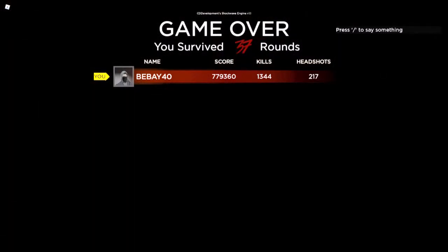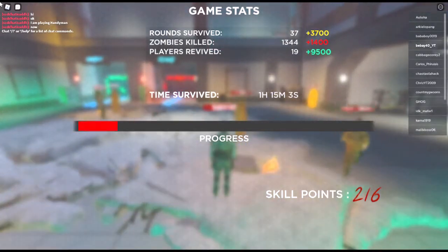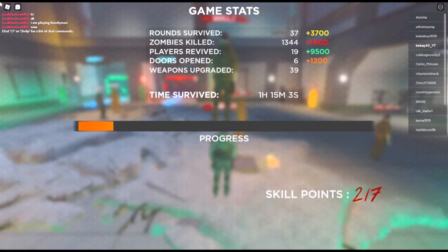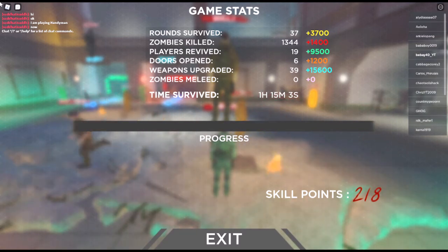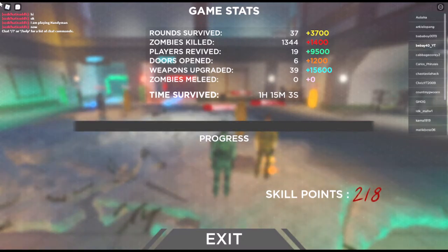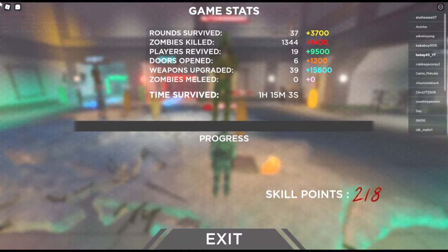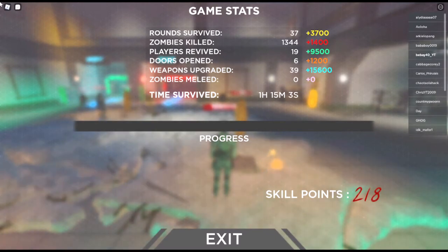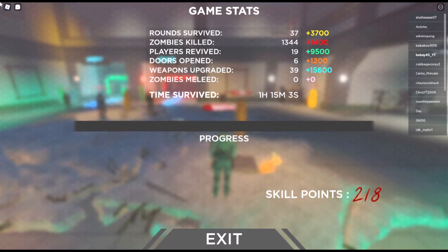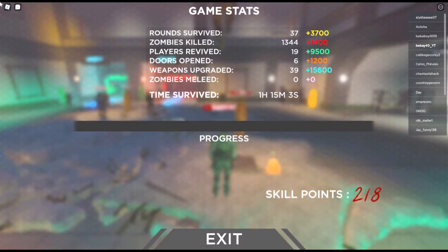Like the Tank — you can give him more health. With the Pyro I can increase the strength of my Molotovs or the bonus points from them. With the Marksman you can increase the amount of ammo you carry. You do all that with skill points. I've got 218 skill points now that I can't use because all my soldiers are beefed up to the max. You get 100 points for every round you survive, zombies are one-for-one rounded up to the nearest hundred, 500 points for every player you revive, 200 points for every door you open, 400 points for every weapon you upgrade, and 300 if you melee zombies. You need 10,000 points per skill point — all those points gave me two or three skill points in this game.